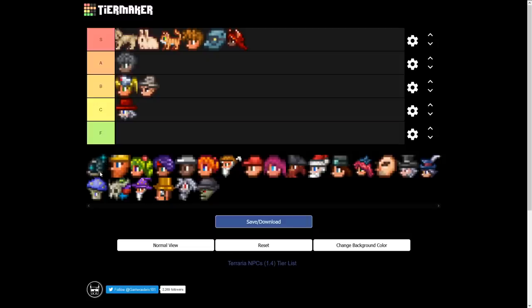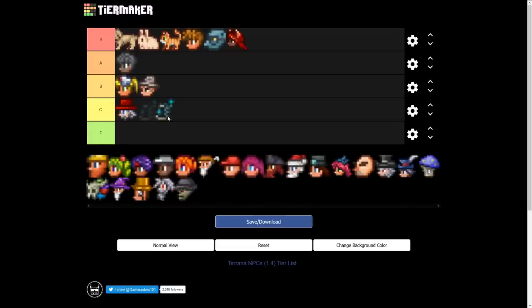The Cyborg got a couple things added to his item pool in 1.4, including some new rockets, making him a little more useful. But he's a single-class NPC, so if you're not playing that class he's completely useless to you. I'll move him to B tier — he's a lot better than before; I probably would have put him in F tier previously.